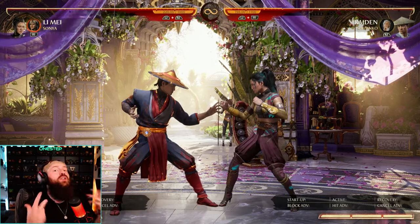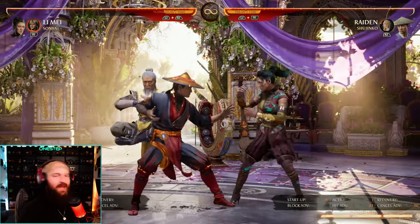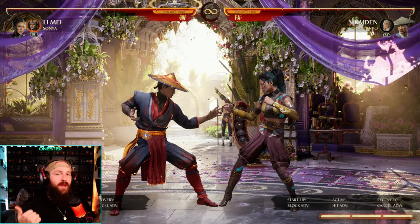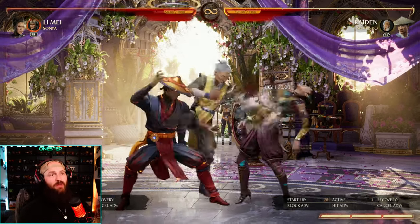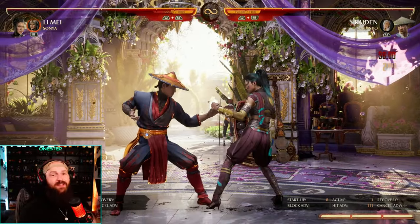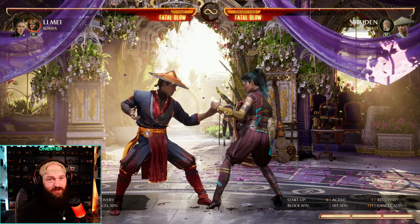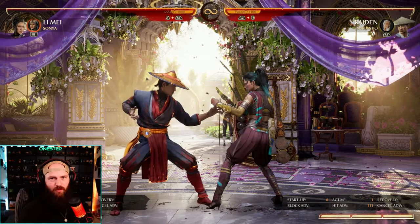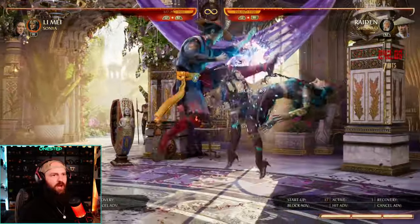Without our cameo gauge, what can Shijinko do besides just forward cameo and back cameo? Well, after forward cameo or back cameo you can press up cameo and he'll do an extra move. If you do forward cameo then up cameo, he'll do a second kick that is a stagger. That stagger allows you to follow up for more combos. You can do forward cameo after a string, press up cameo, and boom — free combo after that. Stagger into free combo.